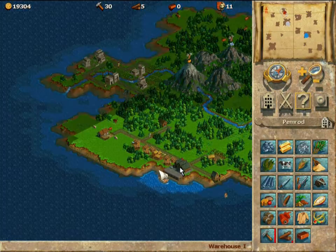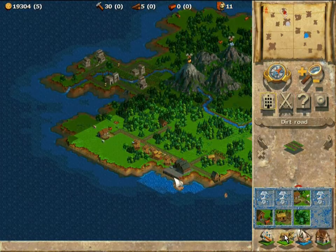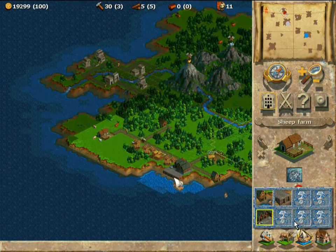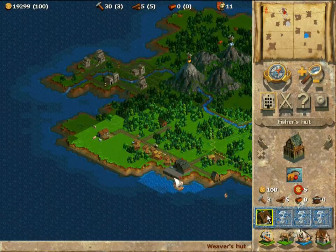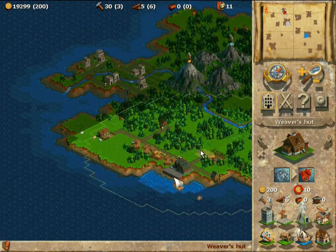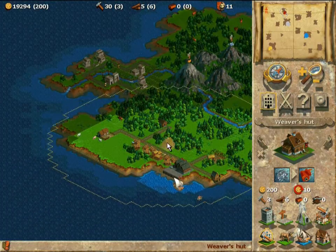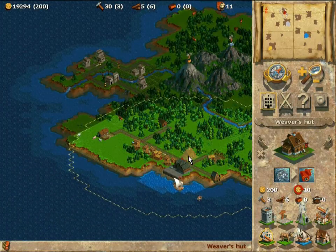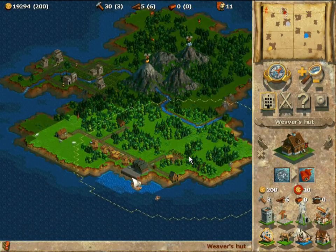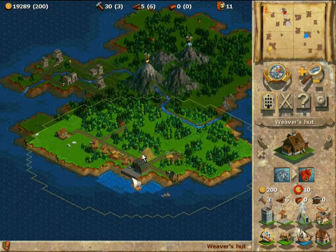I managed to unload some more tools to my warehouse, but there are still a few tools on my boat. The trading is actually done the same way — you load your ship with supplies and then send your ship to an enemy's harbor, and you can trade those supplies with what the other player has.